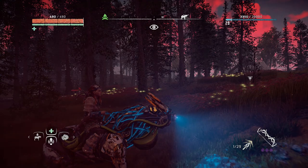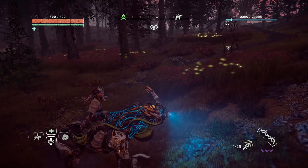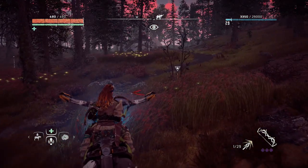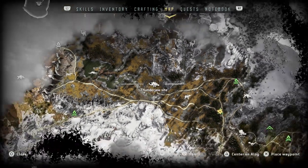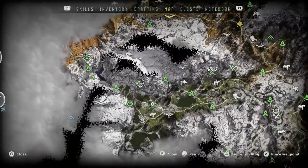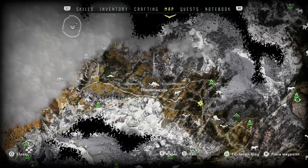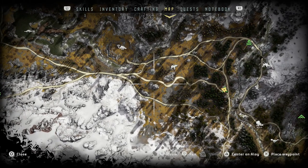Hey everyone, how are you doing? Martin here, One Hour Playthrough, and welcome back to another episode of Horizon Zero Dawn. In this episode we are going to hunt for a Thunder Jaw. I discovered this area off camera and there's nothing special except for that Thunder Jaw. I'm going to show you my way of how I go about hunting this guy.